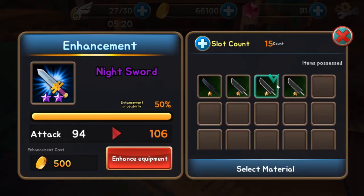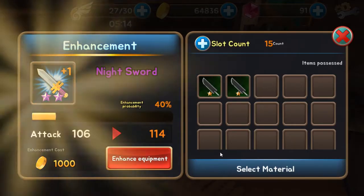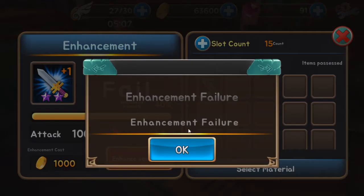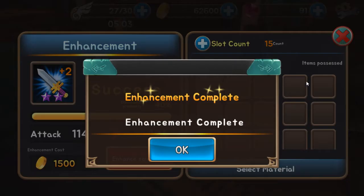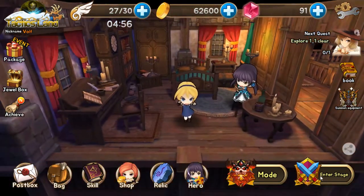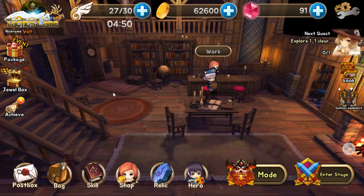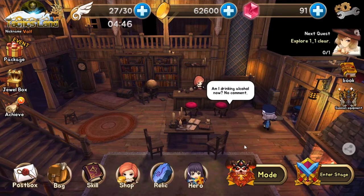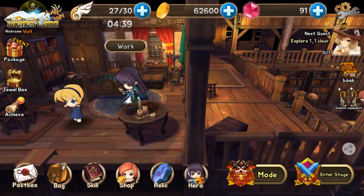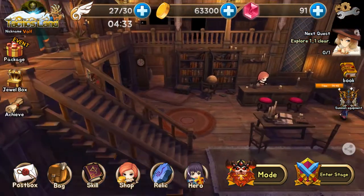I was about to say — enhancing gear, how would one do that? Okay I see. So you use other gears to increase that gear — probably best to use the gear that you find around the map. Oh it worked? Ohhh, so you can earn gold that way! Interesting, that's pretty neat.